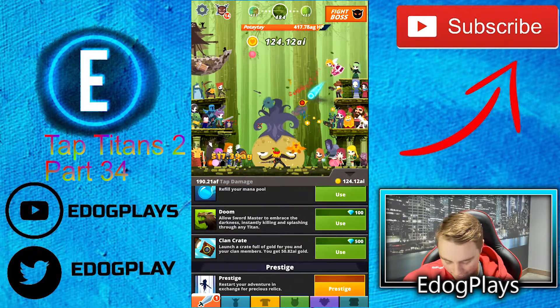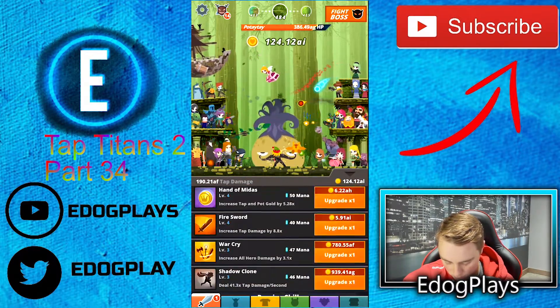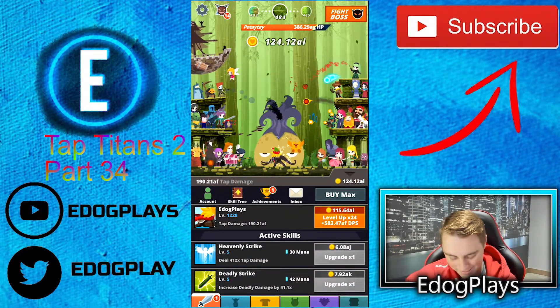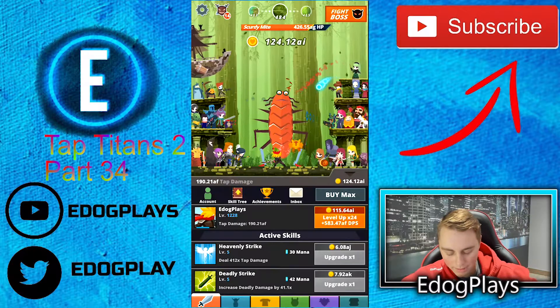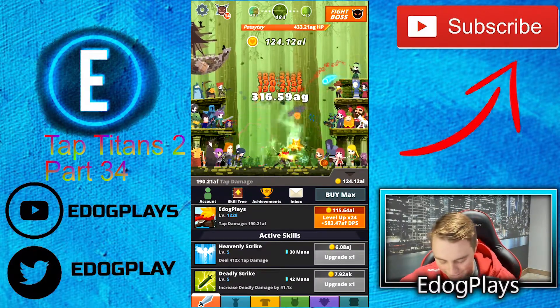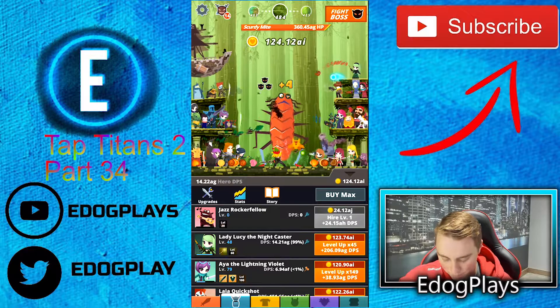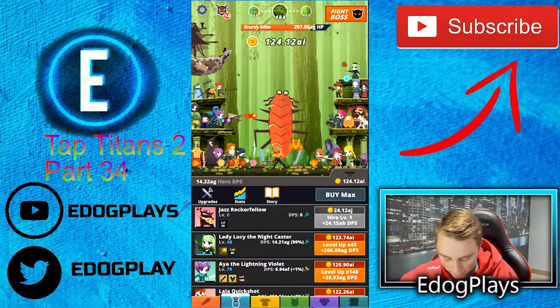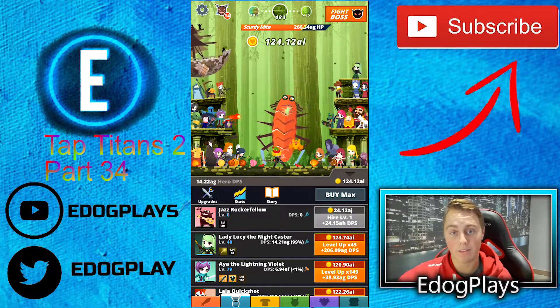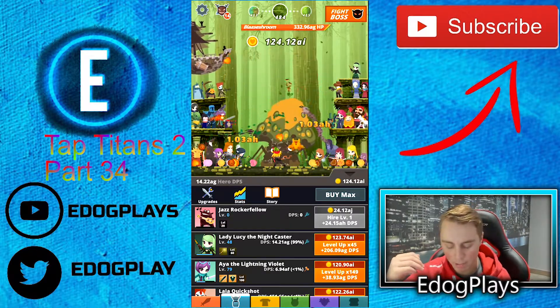I was going to say prestige, but we're not gonna prestige. We have a new daily achievement: get 87 critical hits today, so we are gonna need to be tapping quite a bit. We can't buy another hero yet — I think I am gonna spend a lot of money on upgrading this one. The next one is 24.12 AJ, so definitely a huge step up in money.